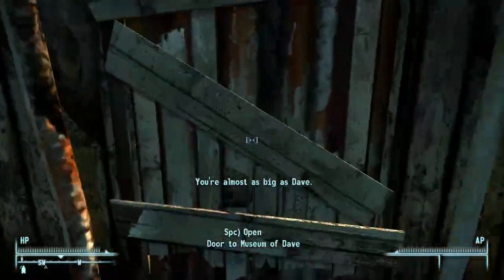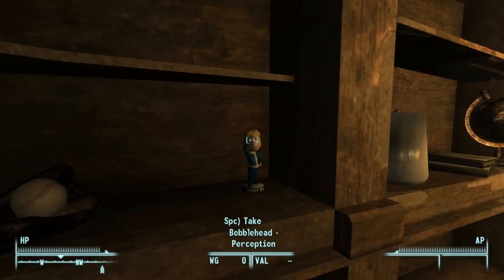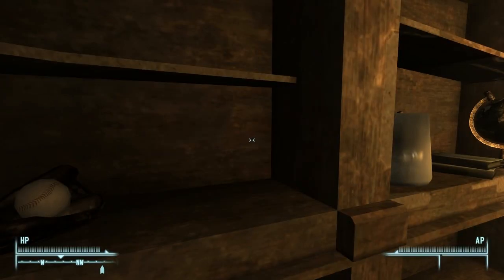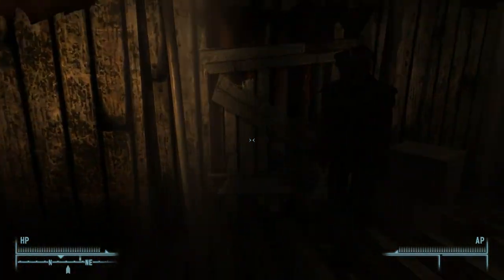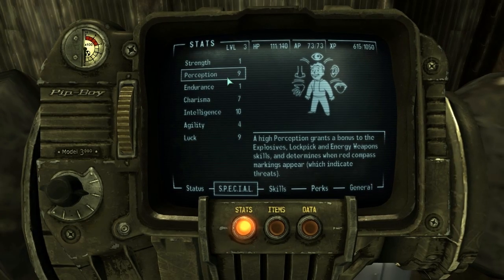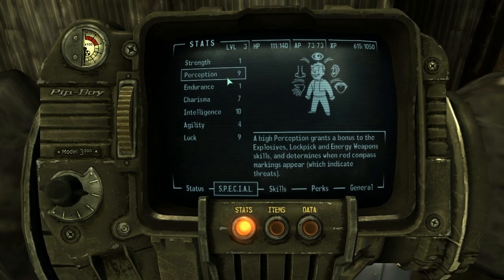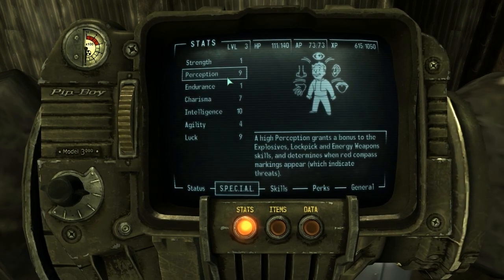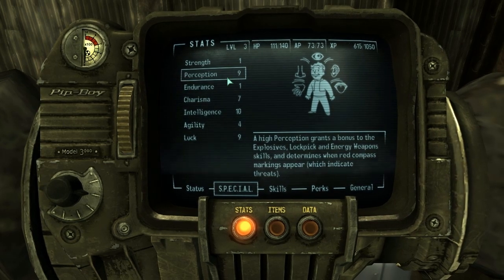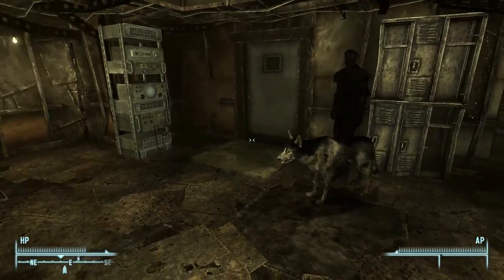Perception permanently increased by one. Now let's take these back to Megaton. Perception 9 because I don't have the Ant Sight perk yet. I know I just said I was going to do the bobbleheads and books first, but as I realized last time, after Lesko gives you the bio-enhancer and his lab coat, you don't actually get the XP until you find Brian a new home. So let's do that, and then our special stats are all squared away.